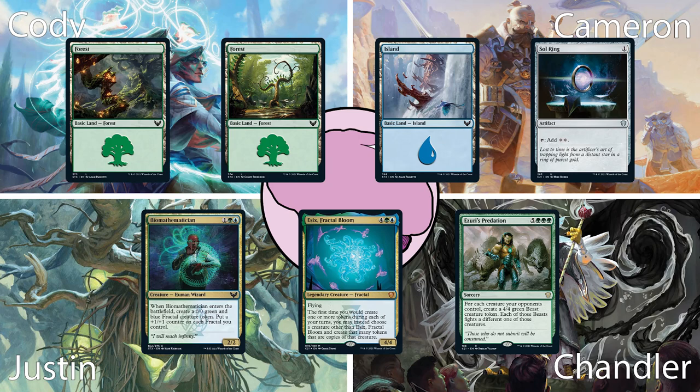He keeps a hand of 2 Forests, an Island, Sol Ring, Biomathematician, Essex Fractal Bloom, and Azuri's Predation. It's a Sol Ring in a pre-con deck — snap keep.